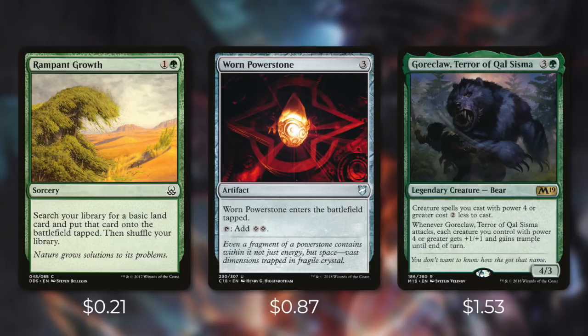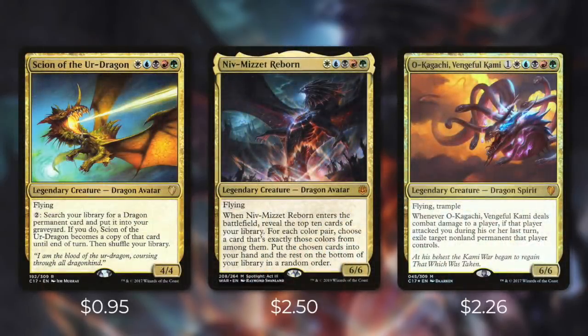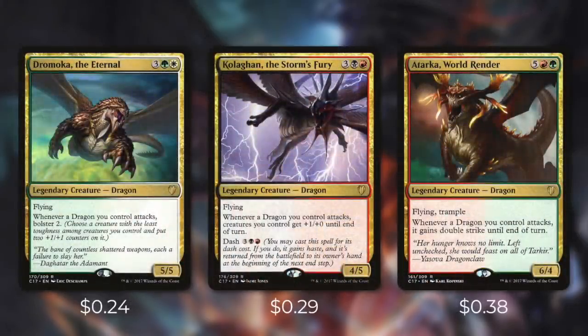After we get our commander out it's time to flood the board with some very powerful dragons. Perhaps one of the biggest benefits of this commander is that it essentially fixes our mana by itself. Scion of the Ur-Dragon, Niv-Mizzet Reborn, and Ukkagachi Vengeance-Kami are very hard for most decks to cast, but with this deck Scion and Niv-Mizzet are both free to cast and Ukkagachi just costs 1. There are plenty of other powerful dragons that benefit our entire team: Tremmoko the Eternal bolsters 2 whenever a dragon attacks, Kolaghan the Storm's Fury gives all your creatures +1/+0 whenever a dragon attacks, and Atarka World Render gives all our attacking dragons double strike.